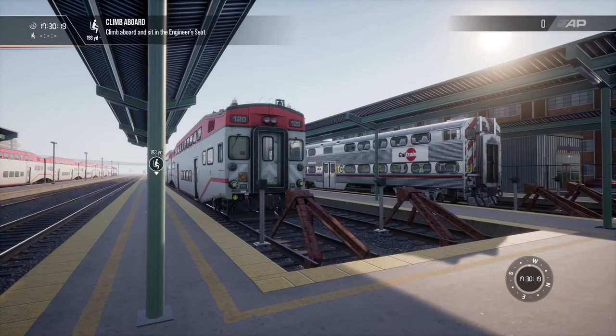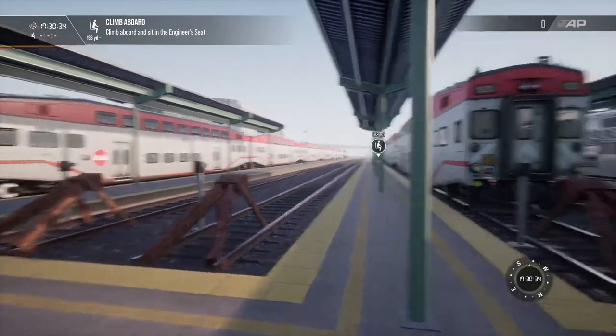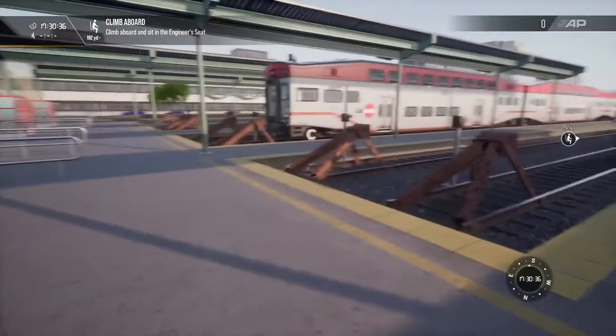Welcome back to the channel and to more Train Sim World 2. Today we're taking a look at the Caltrain Baby Bullet locomotive along with the Bombardier class carriages. We're in a particular scenario called Bay Area Breakdown, starting off in San Francisco.